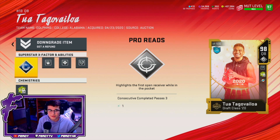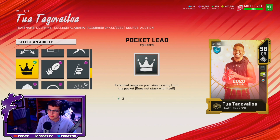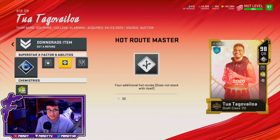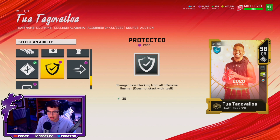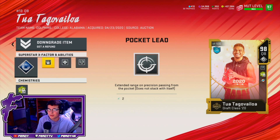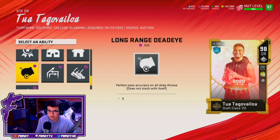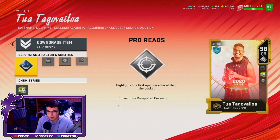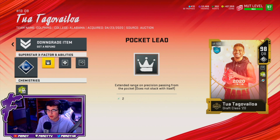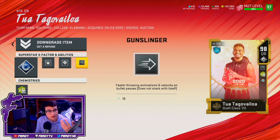I don't have a lot of experience with pocket passers, so I just put on what I feel I'd use the most. I've got Pro Reads, Pocket Lead, Extend Range, Precision Passing from the pocket which I like, Pass Leading, and Hot Route Master for those extra four hot routes. Actually, I'm going to swap in Gunslinger instead of Protected — yeah, we gotta test that release with Gunslinger. So the final setup is Hot Route Master, Gunslinger, and Pocket Lead.